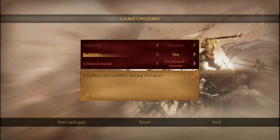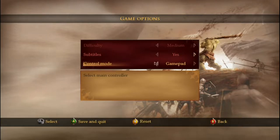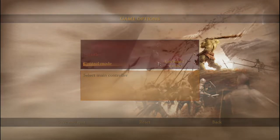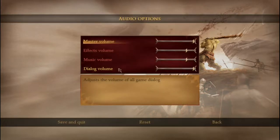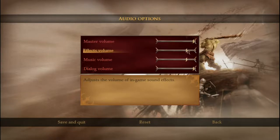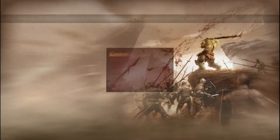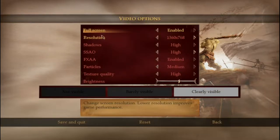In the game settings: difficulty — though it won't let me change it here, maybe only in saved games. Subtitles: yes, we'll have those. Control mode: keyboard and mouse, and gamepad. Audio has master slider, effects volume, music, dialogue volume. The menu system relies a lot on sliders, which is kind of annoying — there's no specificity to it, it kind of jumps so you can't fine-tune anything or see what numbers you're putting it on.